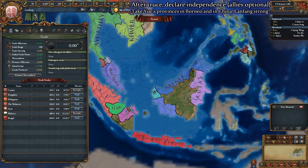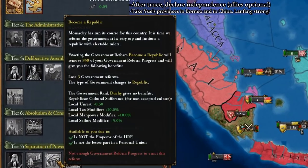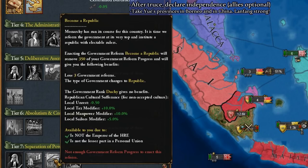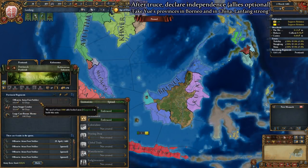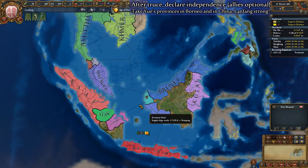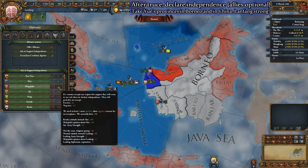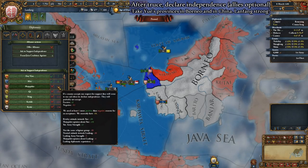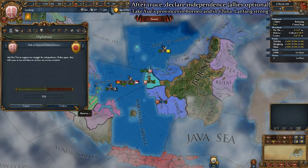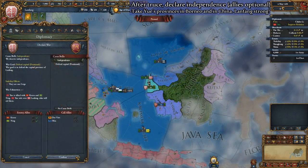All hope is not lost, as you can become a republic later, either via decision if you don't have the Dharma DLC, or by the final government reform to become a republic if you have Dharma. Go ahead and build your army to force limit and recruit a few transport ships. Skip ahead at 5x speed until your truce timer with Yue has expired. If you have the Eldorado or Conquest of Paradise DLC, you should ask as many nations as possible to support your independence, which will provide you allies once you declare war on Yue.